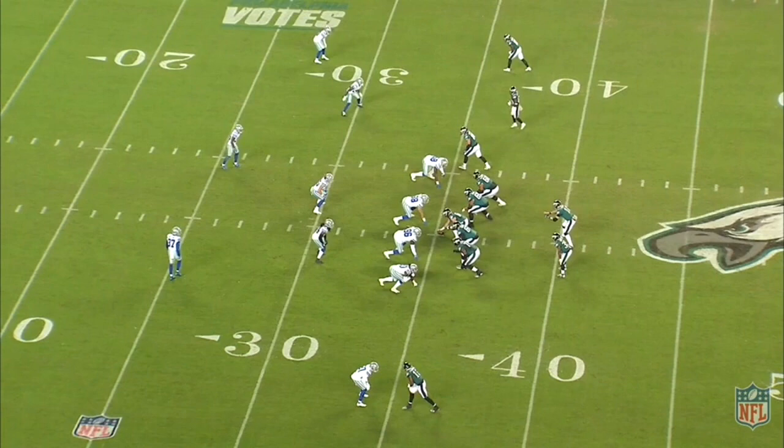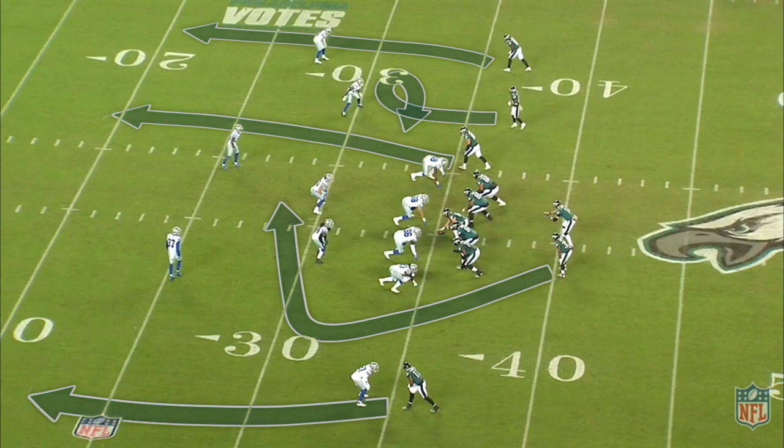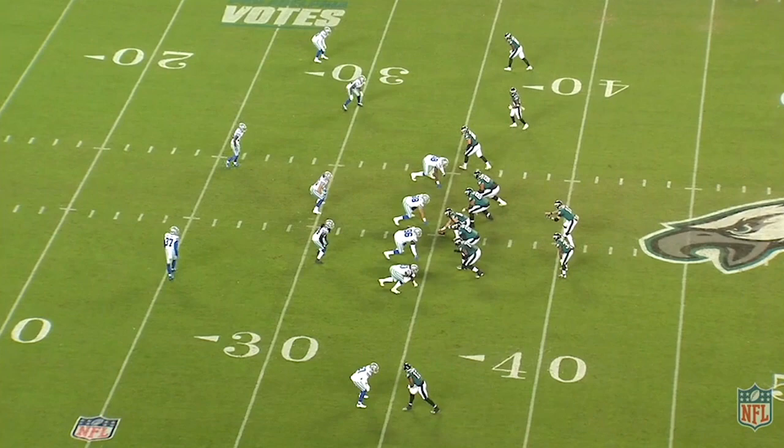Knowing that it's zone coverage, this is why we're going to see Goddard take advantage of the seam of this coverage and get open. For more context, on second and long, the defense isn't expecting them to take a shot downfield. So this is a great call from the Eagles to stress the defense, sending three verticals. Goddard runs the seam. Rager and Fulgham run fades to force pressure on the secondary. The offense knows it's zone, so the design is to occupy two deep defenders. By sending three verticals, it allows Goddard to get free because Fulgham wins his route early.